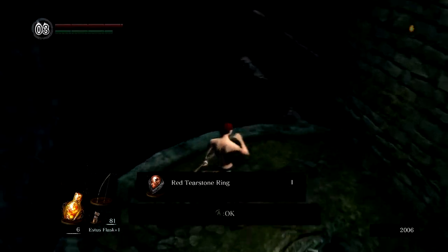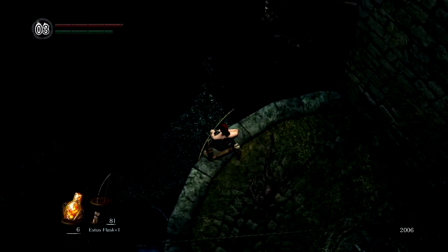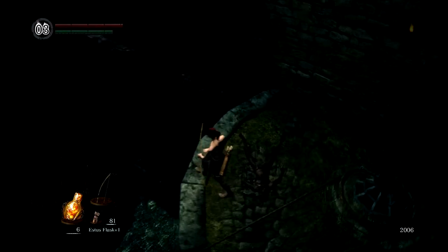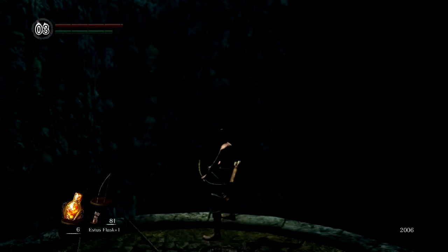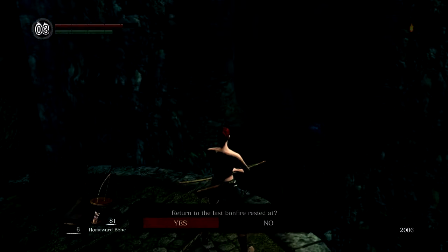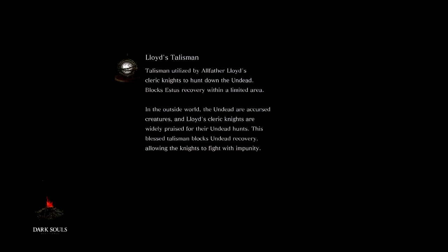For climbing this amazing tower we get the red tearstone ring, which gives us bonus damage when our health is below a certain point. That might be useful for the run, and since I don't have any other rings I'm going to go ahead and wear that right now. Normally I would jump off here and run and maybe try to get the other treasures, but we're actually going to just homeward bone out of here because it's just not safe enough for me to risk it. Let's get the heck out of here.